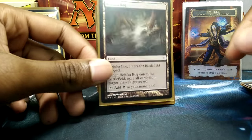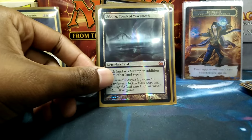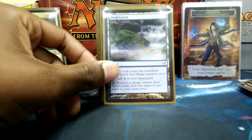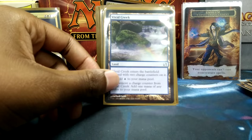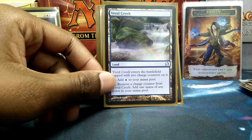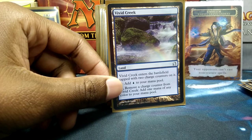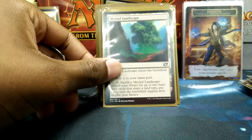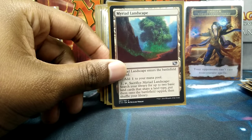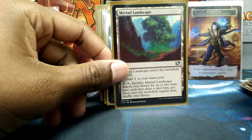I'm playing black, so Yawgmoth's Graveyard Hate and Urborg Tomb of Yawgmoth — all of the black fixing that I'm ever going to need. Vivid Creek produces blue, which is one of my favorite colors in Magic, and on top of that it also gets Charge Counters, which allows me to actually cast spells that I may be missing white, blue, or black for.